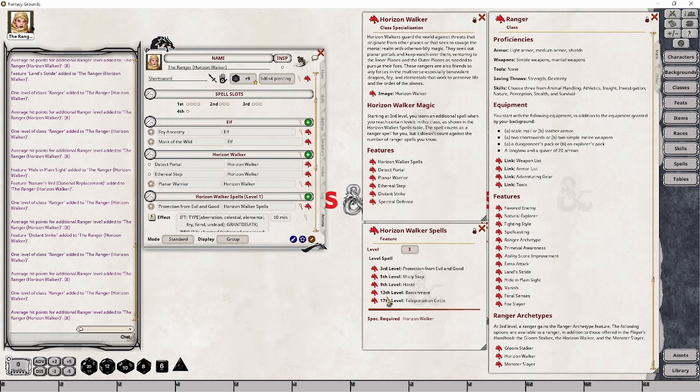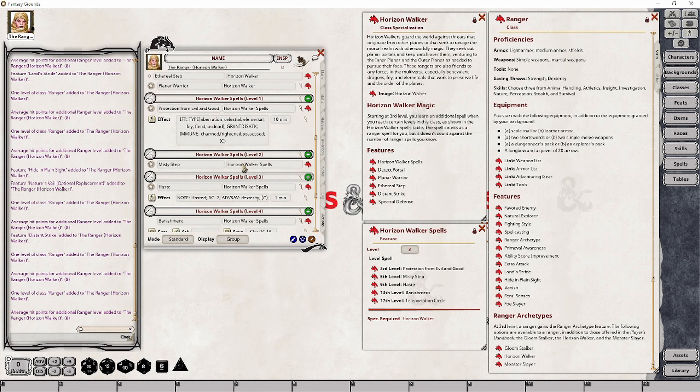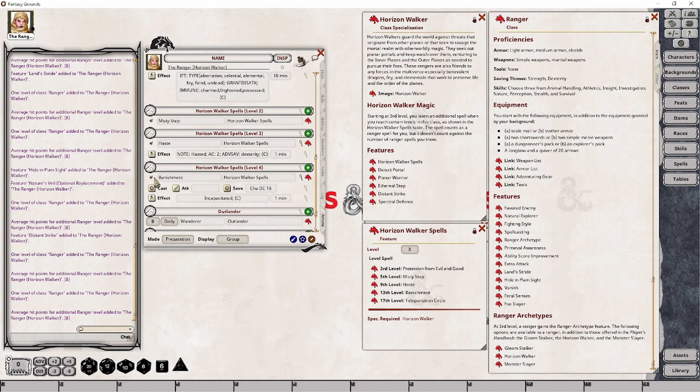At character level 13, you will now be able to add the Banishment spell to your character sheet. I'm going to drop that into place and make sure that it is prepared. We now have a fourth-level spell group containing our Banishment spell, still under Horizon Walker Spells because that's the group I've been dragging these spells into. It's ready for use at this point.